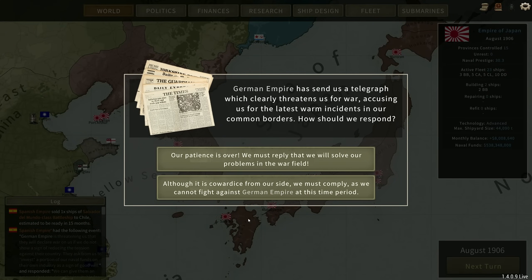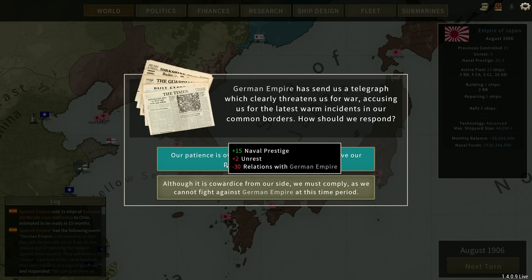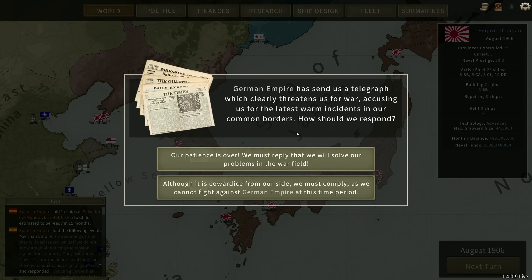Hello, Brother Munro here. Welcome back to Ultimate Admiral Dreadnoughts and to the Japanese campaign. I'm basically testing my own mod and I've already had some issues this morning — the game got updated to 1.4.0.9 and I think I just did something wrong when I was updating the mod. I thought I'd broken the campaign, but I haven't. It's all fixed.